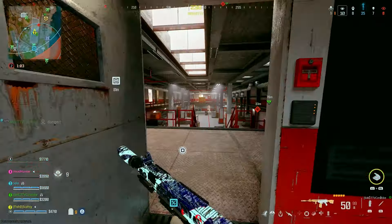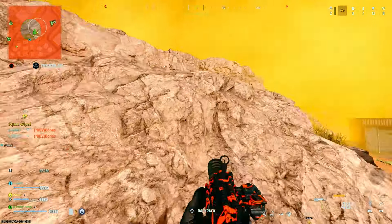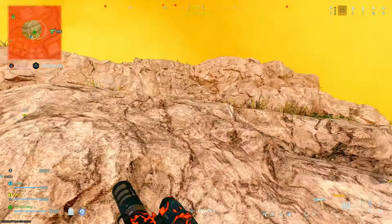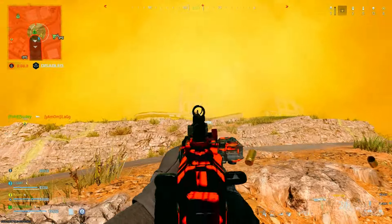The final gun on this list is one that's starting to become one of the metas, as it has the same time to kill as the Rennetti, and that is the Core 45 handgun with the XRK IPV2 Conversion Kit. I've been trying out this gun a lot recently and I've been absolutely loving it. For the class setup, I'm using the XRK IPV2 Conversion Kit, which gives this gun a high fire rate and essentially turns it into an SMG. We'll also have the 40 Round Drum Mags, the DR6 Hand Stop Underbarrel, the ZM35 Compensated Flash Hider, and the KR X15 Laser Light.